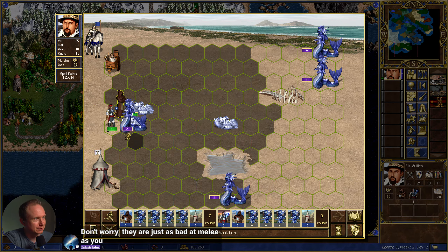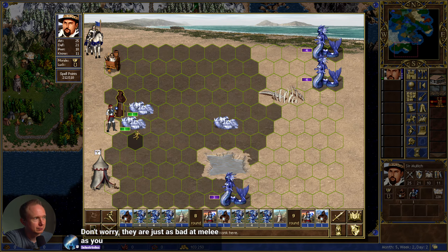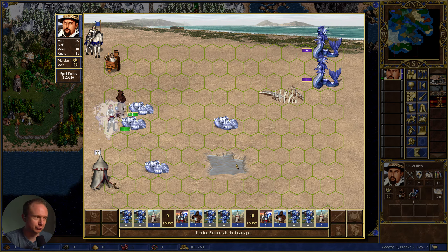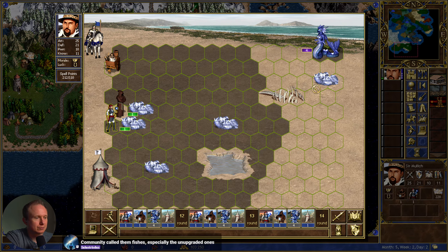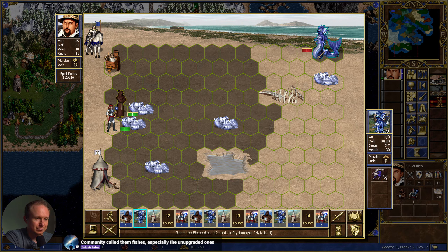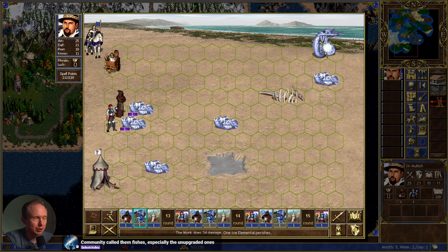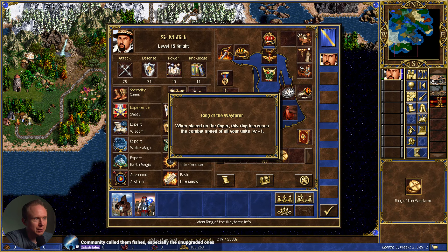I thought about casting air shield. Do you get there? Yeah, you get there. I guess it's nice of them to only target my witch, but we can't blind either. They're as bad at melee as we are. Their melee attack looks pretty cool, I will give them that. I kind of feel like if they spread their damage, they would have had some hope of defeating us.